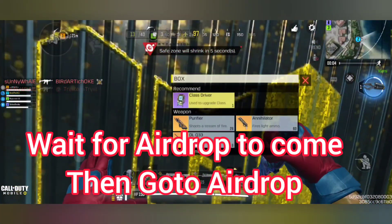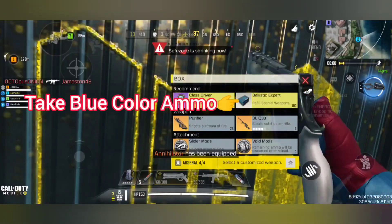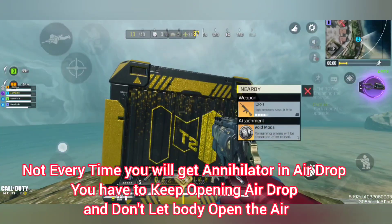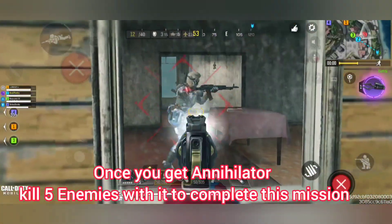Once the airdrop comes, go to it and look for the Annihilator. Take the blue color ammo that comes with it. Note that you will not find the Annihilator in every airdrop.